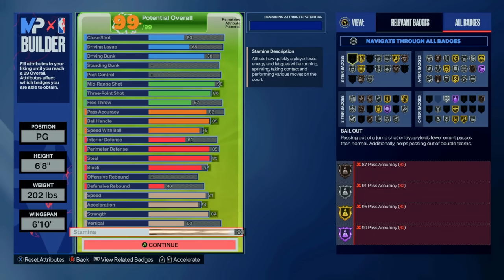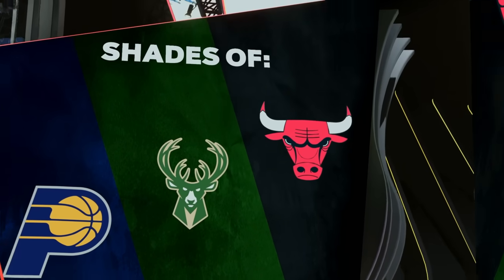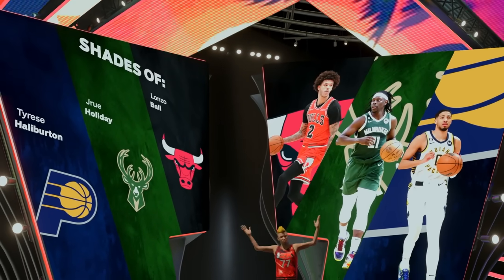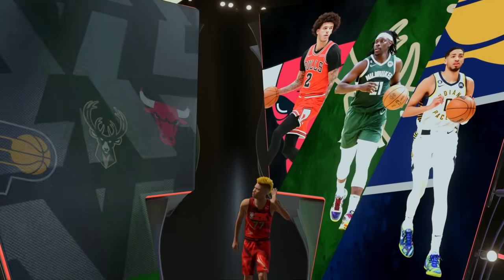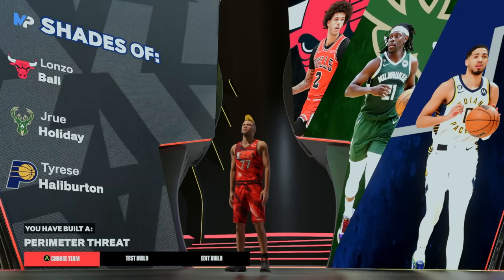And there you have it — that is my day one Tatum type build for NBA 2K24. It's a perimeter threat, which is a name I actually haven't seen too much of, and honestly, I've been very happy with it — so much so that I haven't even made a second build yet, which is kind of crazy. But that's all I got for this video. If you guys enjoyed it or learned something from it, be sure to leave a like. It's been Spill, and I'm out.